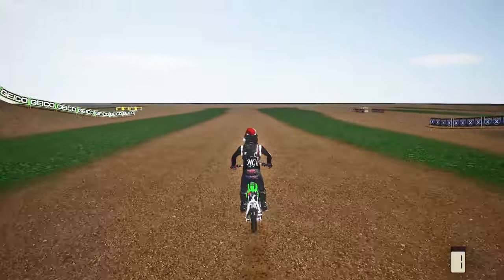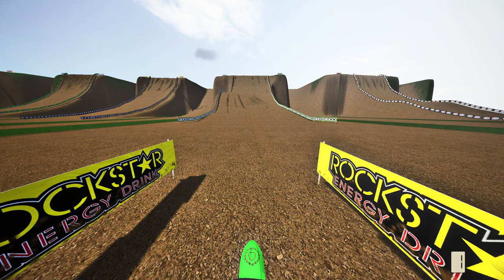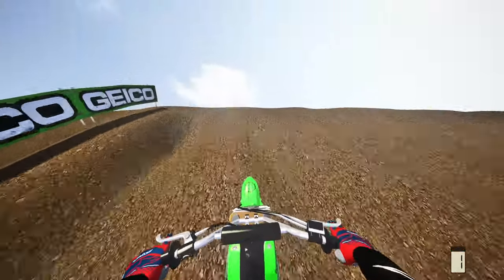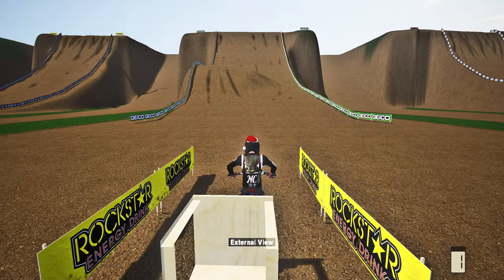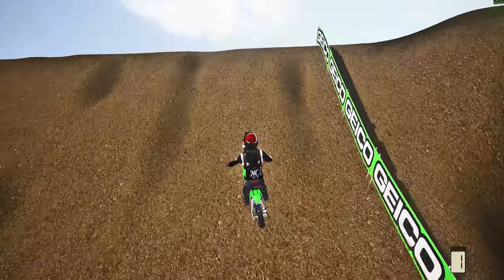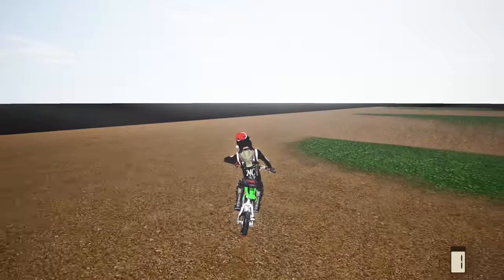Now on to the fourth hill climb. I'm gonna hit the left line up the left side in first person, then the right line up the right side in third person. First attempt right here — this pit bike is just a beast, bro. First attempt in third person as well — made it up both in first person and third person, first try. You love to see that.